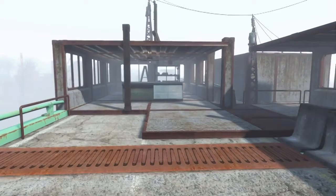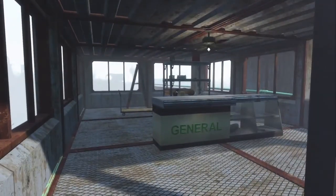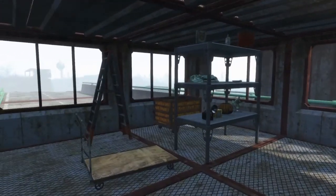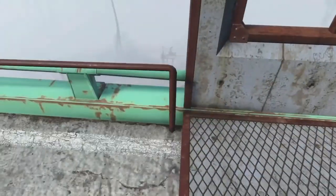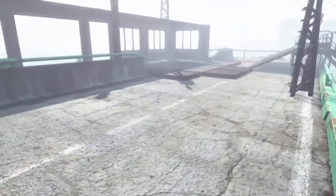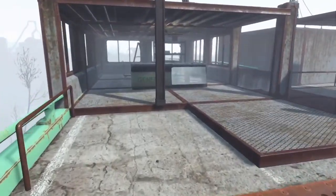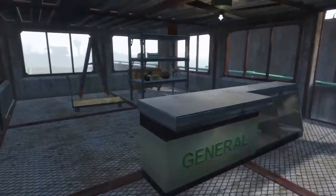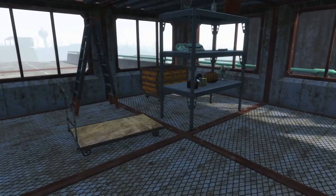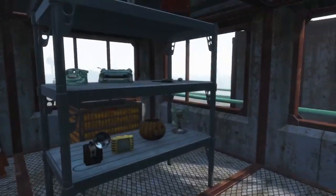Up here are my vendor stations — I did everybody but the restaurant, because settlers will actually congregate at the restaurant after hours, and I wanted to have that space open down below. I just can't really convince my settlers to come up here very well. I heard if you use animated mats you can position people so they feel obligated to do a particular activity, but I was never really able to get that to work.